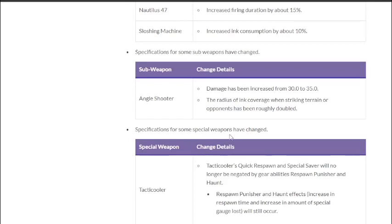Special weapon changes — Tactic Cooler's quick respawn and special saver will no longer be negated by gear abilities Respawn Punisher and Haunt. I'm not sure how I feel about this. Tactic Cooler isn't that useful because it forces everyone to come to a specific point, and in Splatoon you have to control an area. Moving away just to grab a Tactic Cooler gives your opponents time to push in and disrupt your plan.